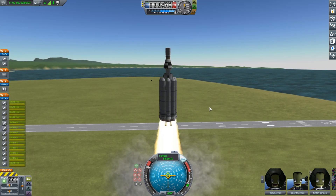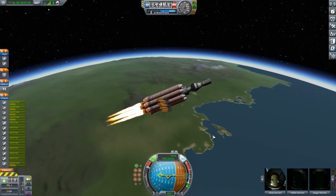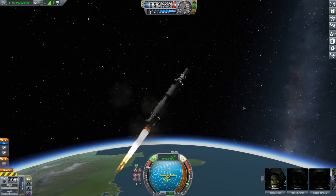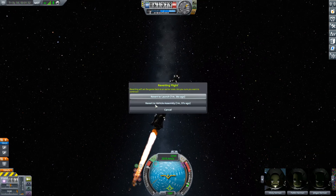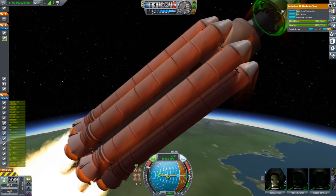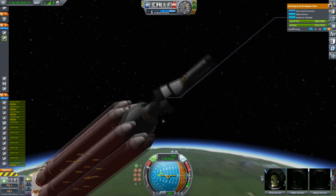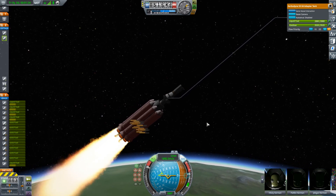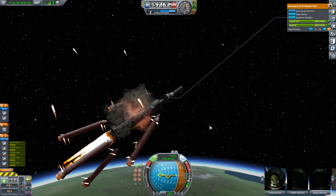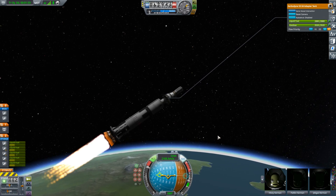We're almost into space, but the rocket boosters just turned off and smashed into my rocket engines, throwing it off course. So we tried it again. This time I put some small boosters on the big boosters so that when I disconnect them, they activate and pull the boosters away. It almost went wrong again for some reason, but we'll ignore that.